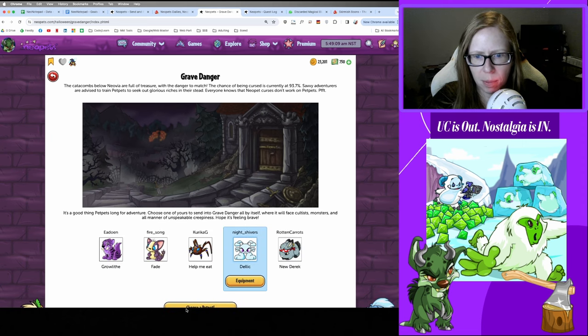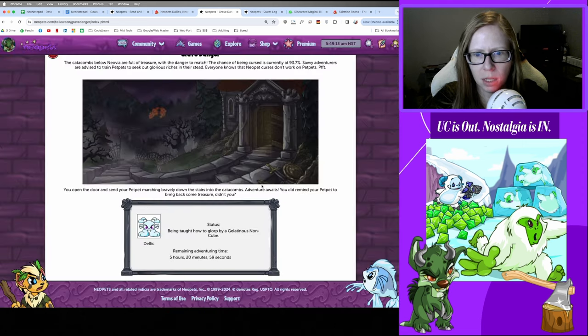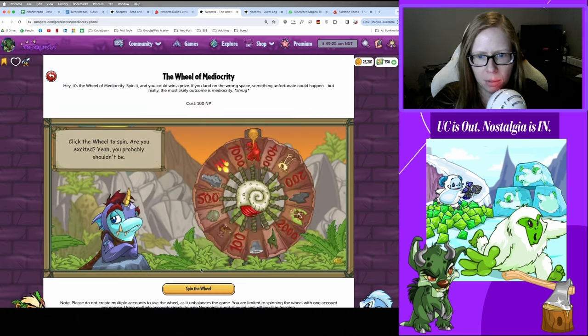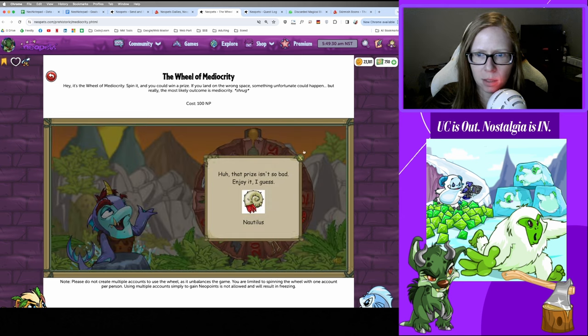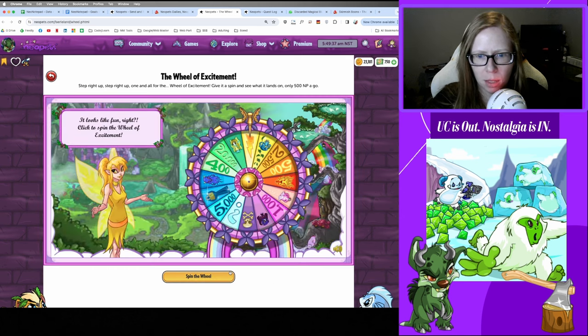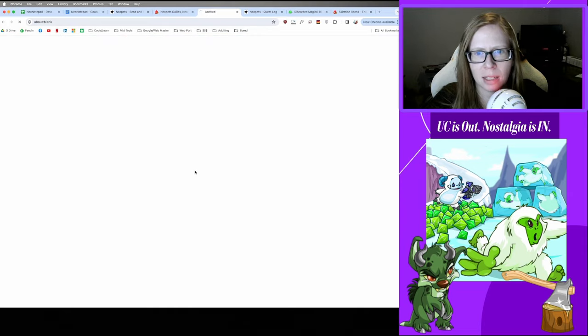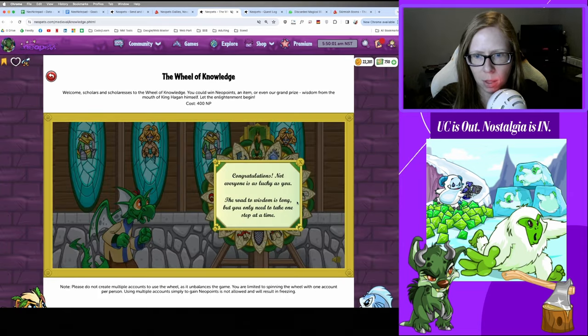On to the wheels — starting with Wheel of Mediocrity, got some food — Nautilus, nice. Wheel of Excitement — I don't remember this one, something mysterious happens to your pet and you're not sure what it is, so nothing happened. And lastly Wheel of Knowledge — 'The road to wisdom is long but you only need to take one step at a time.'